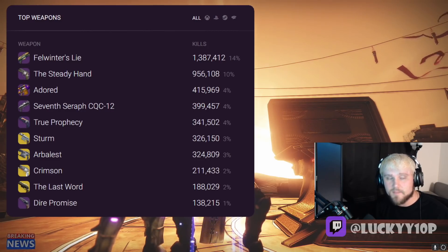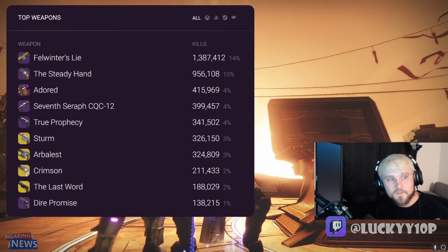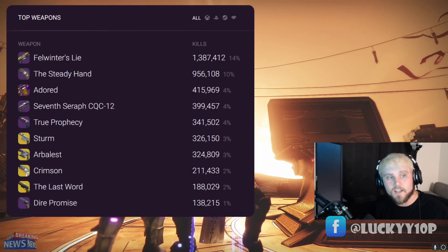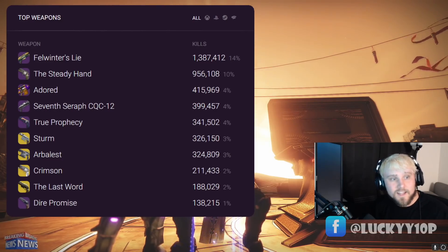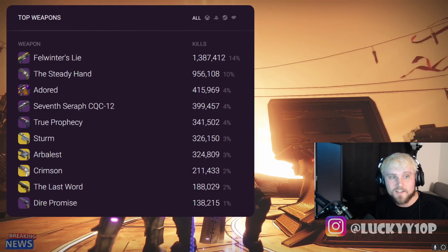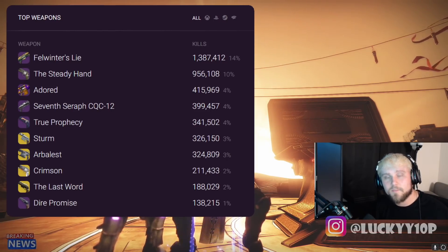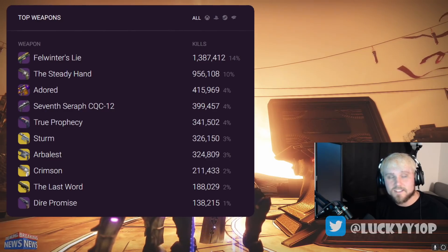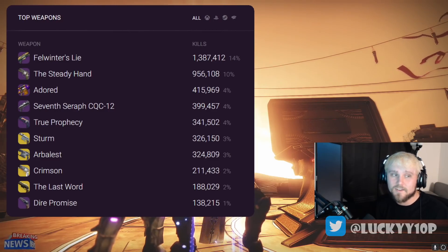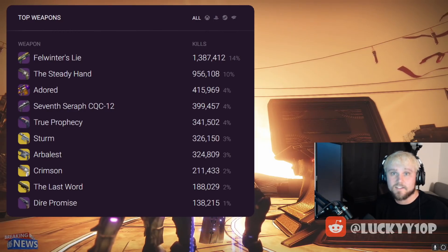The Adored sniper is the best sniper in the game currently since they sunset the Revoker and the Beloved. The 7th Seraph is the best shotgun to use if you don't have Felwinter's Lie. True Prophecy is the true best hand cannon in the game in my opinion — it's down in the fifth slot but would be much higher if it were in the loot pool. The Stern is a solid 120 RPM, especially with the catalyst for smooth handling, but without a damage-boosting perk you can never two-tap with it.